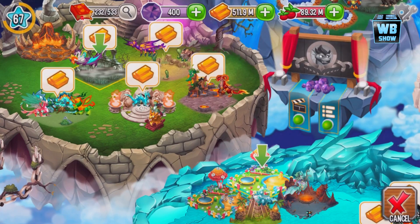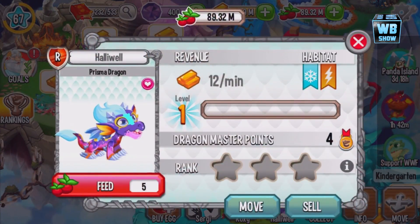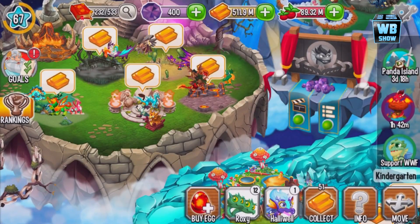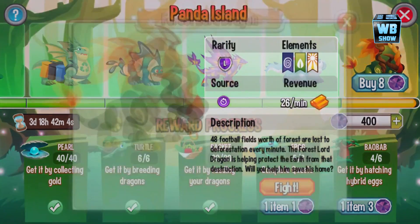Let me go on over here. All right, we got one. That covered the cost of our gems required here. So it was at 15, now it's at 8. All right, let's go on into the dragon.